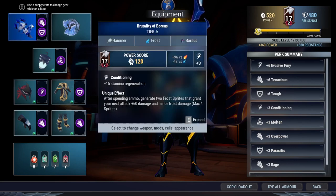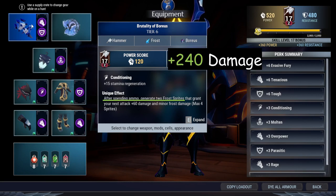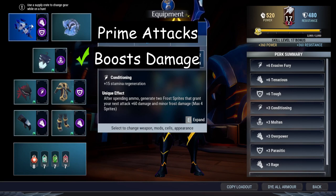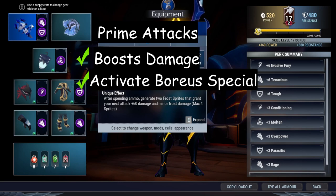The key player is the unit effect of the weapon: after spending ammo, generate two Frost Sprites. You spend two ammos, you're going to generate four Frost Sprites, with a maximum of four sprites. At four sprites, you're going to gain 240 bonus damage directly to your power score, which will help a lot with your damage. How you use this build is how you use the hammer — you need to prime your attacks most of the time to gain more damage, and when you prime attacks you're going to spend an ammo, generating two Frost Sprites and giving additional damage to your attack.